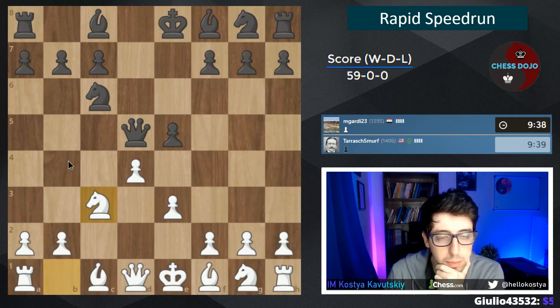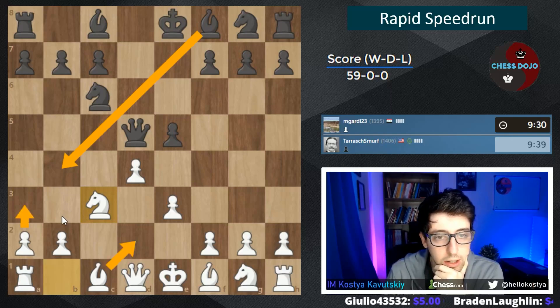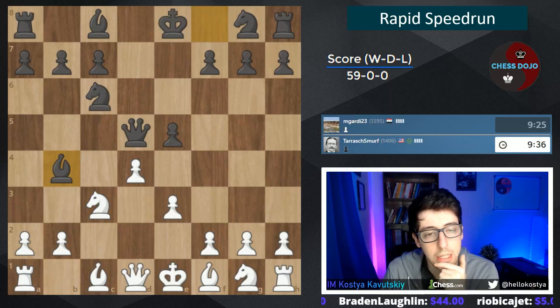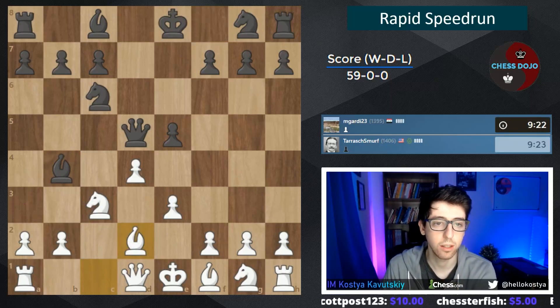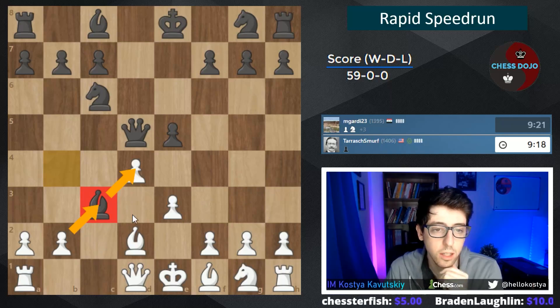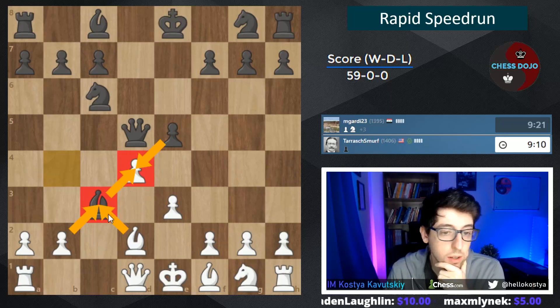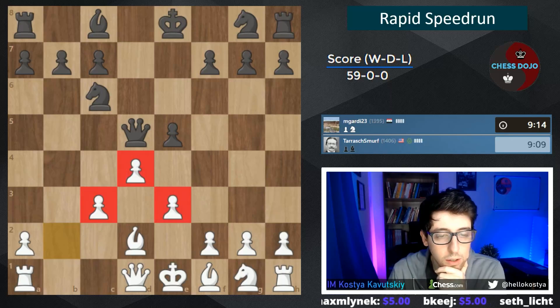White has two options against bishop b4: bishop d2 and a3 to challenge the pin, or we can go bishop d2 and on the exchange take back with the pawn. Let's go bishop d2 — we're hitting the queen now, black has to take. I like taking with the pawn here to keep the center secure. If we take with the bishop and black takes on d4 we're left with the isolated queen pawn. So b-takes c3 to keep a pawn in the center. Now we've got two bishops and a nice central pawn chain.